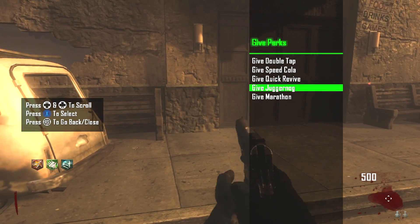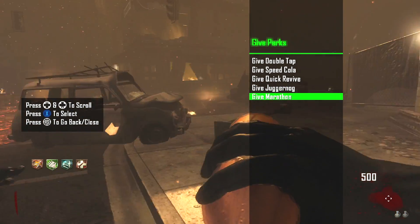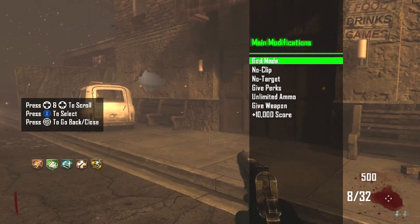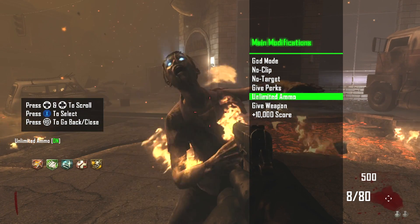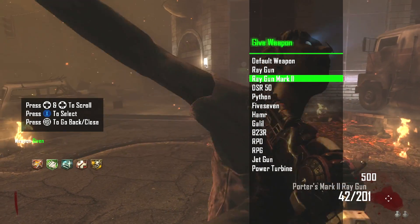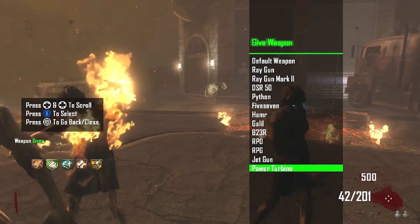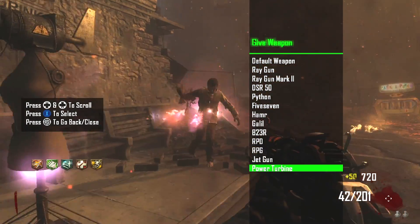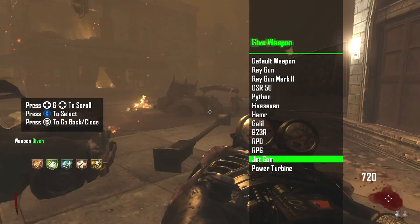I just gave myself double tap, speed cola, quick revive, juggernaut, marathon — things like that. You can also spawn in a gun, pack-a-punch your own weapon, give yourself god mode, and spawn in anything you want. If you do this on solo it will count towards your record; if you do it in custom games it does not. You also get rank. With god mode on, zombies are hitting me and nothing's happening.